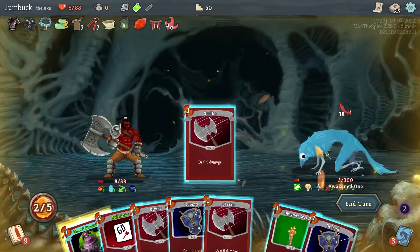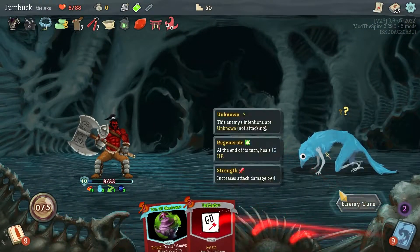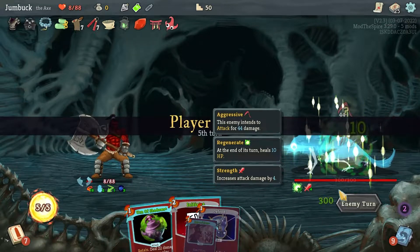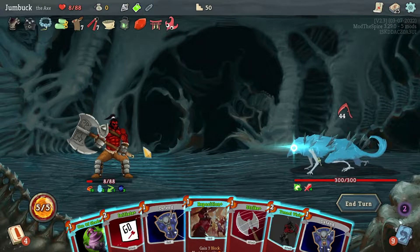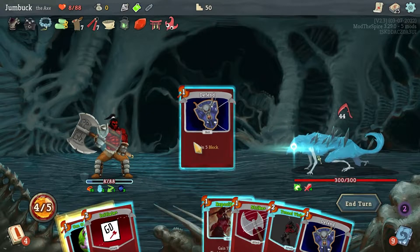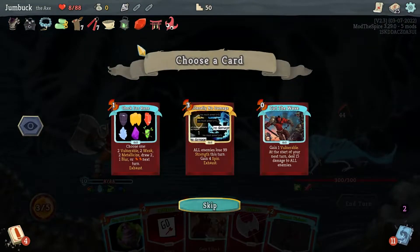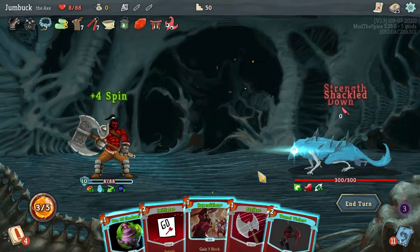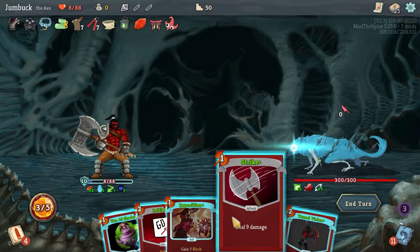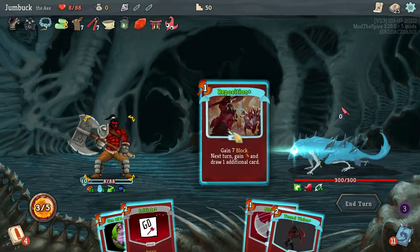And now that stuff's just garbage. There we go — it's gonna try and beat the ever living shit out of me now. Five block, five block. What can I get as a Skill Potion? Literally No Damage — thank you, that is an incredibly good ability there. Do I wanna play — I'll go for that, and then Tunnel Vision. End my turn there.